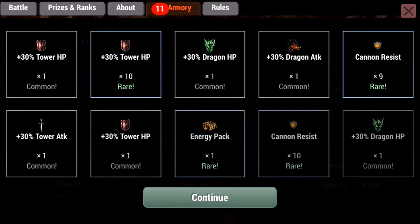Holy — cannon resist! I did get another energy pack; anytime I get an energy pack it's great. Rare tower hit points doesn't really affect me much since I don't use tower boosts that often, but cannon resist is good — I do run into bases where I need it.